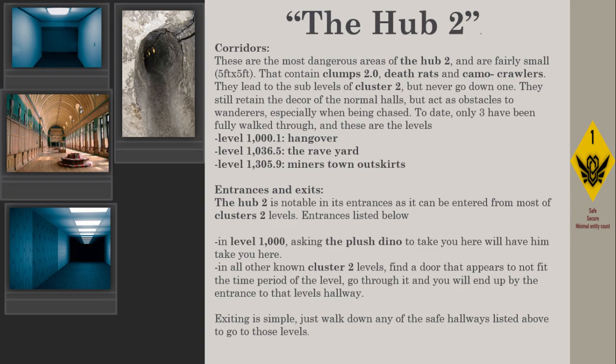The Hub 2 is notable in its entrances as it can be entered from most of Cluster 2 levels. In Level 1000, asking the Clustino to take you here will bring you here. In all other known Cluster 2 levels, find a door that appears to not fit the time period of the level, go through it, and you'll end up by the entrance to that level's hallway. Exiting is simple — just walk down any of the safe hallways listed above to go to those levels.